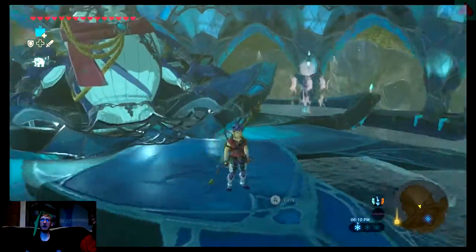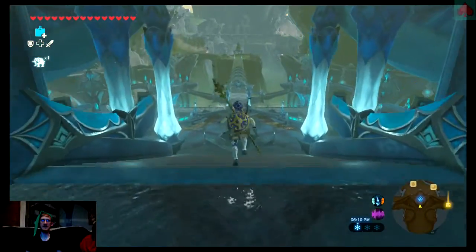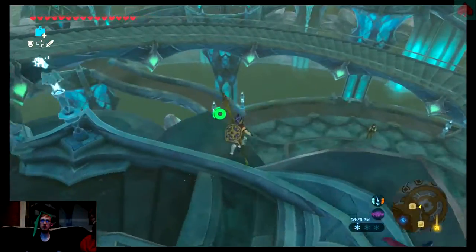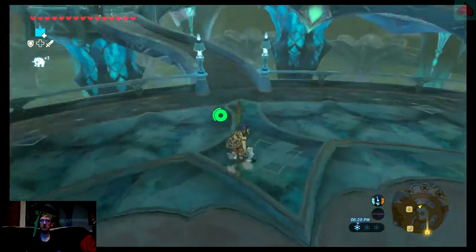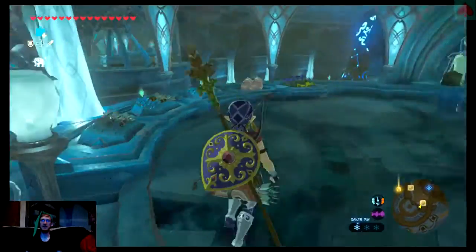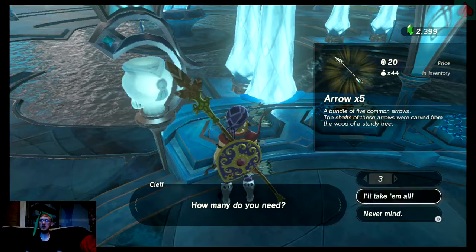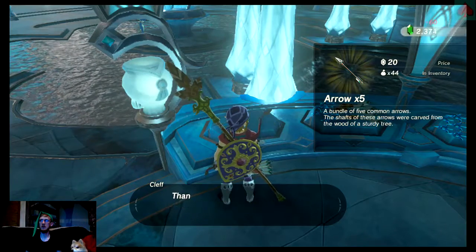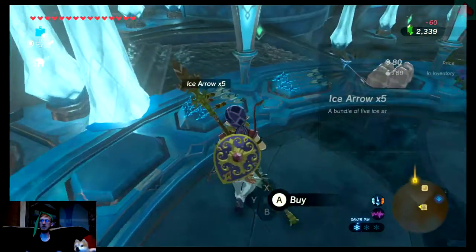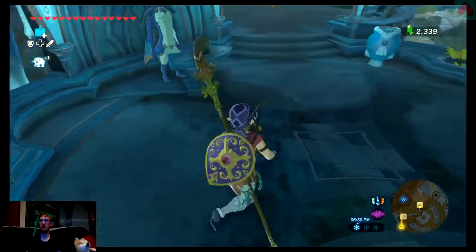Well hello, Kingdorfin. His name kind of sounds like a funny way of saying dolphin. Arrows — I'll take them all. I know I'm wasting all my money on arrows, but it's cool that they sell ice arrows in Zora's Domain.